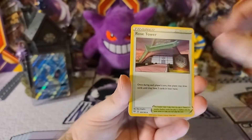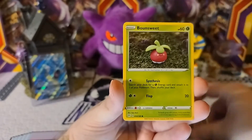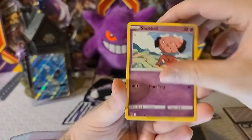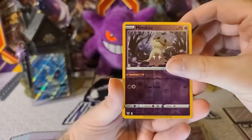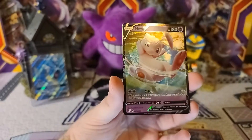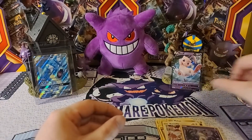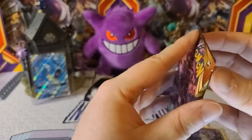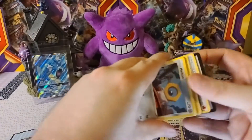Leaf Energy, Rose Tower, Steeny, Dedenne, Nickit, Pounce Sweet, Snubble, Meltan, Bundleby. Mimikyu — very nice — Reverse, and a Mew V Card — another good card. We'll make sure we sleeve that up. So the hits are now coming — we are two for two in the last two packs. We got one more Darkness Ablaze here to open up, and hopefully get a nice pull from that one as well.